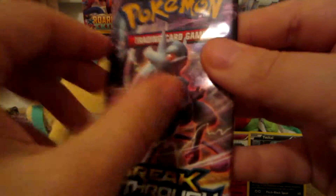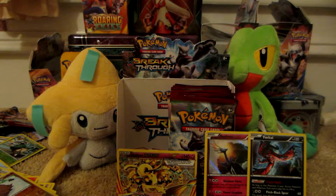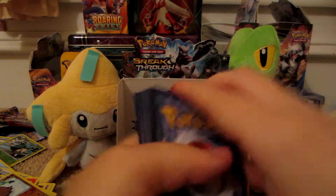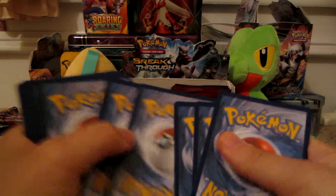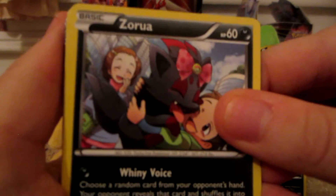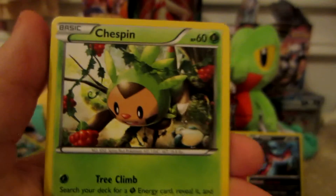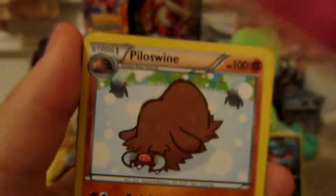Next pack — last pack for this part — is a Mega Mewtwo Y. Here we have Snover, Froakie, Zorua with a bow — looks pretty happy — Chespin, another Chespin, we got two Chespins in a row, Granbull, Pillow Swine, Assault Vest. The Chesnaught reverse is rare, and this also comes in holo form.